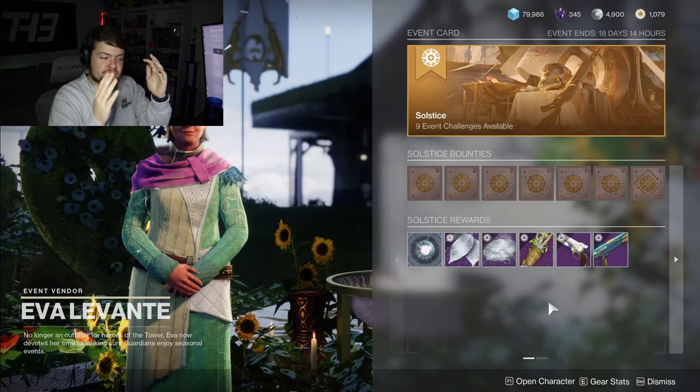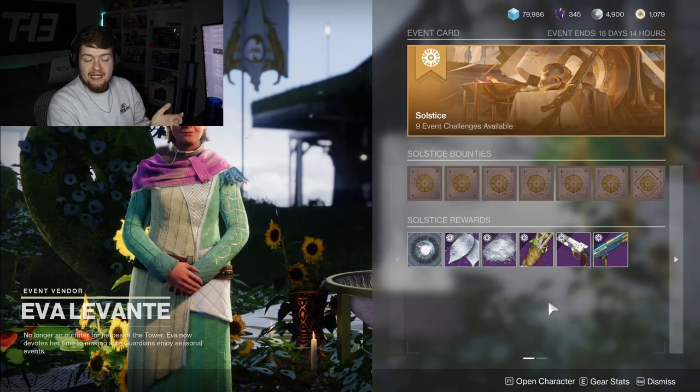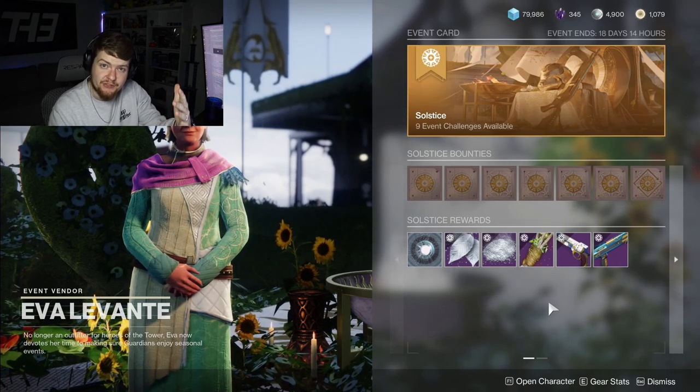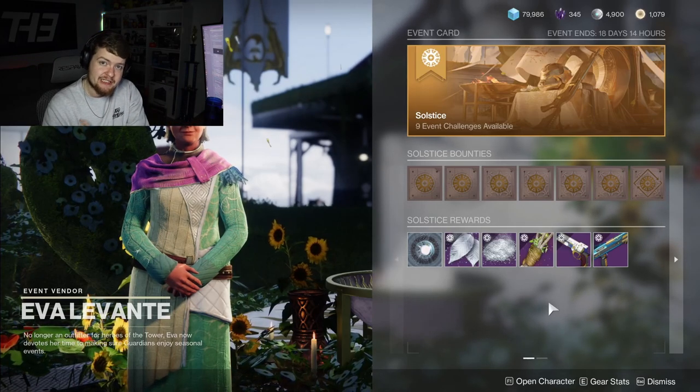First things first, you do have to come visit Eva in the tower and get your new armor set. Once you have it, please understand that you do have to be wearing one piece of that armor. I would recommend your class item so you don't completely destroy your builds in order to get the currencies that you're going to need.